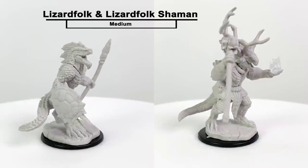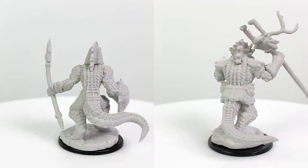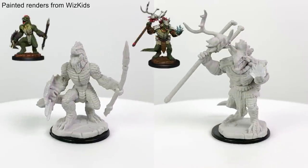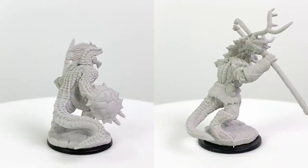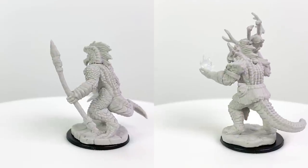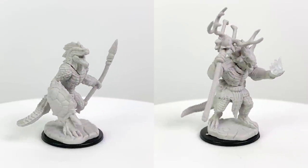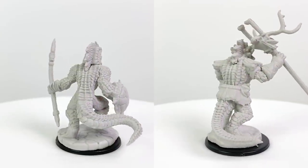I debated about including this when we reviewed the hero minis in this set recently. Since lizardfolk were made playable in Volo's Guide to Monsters, you could easily use either of these minis to represent your player character. You've got a melee and caster figure to choose from. Lizardfolk get bonuses to constitution and wisdom. As monsters, a lizardfolk shaman has a CR 2 stat block in the Basic Rules with druid spells. This mini could also be a lizardfolk sub-chief with a CR 3 stat block and cleric spells, found in Ghosts of Saltmarsh. The regular lizardfolk has a CR ½ stat block in the Basic Rules.